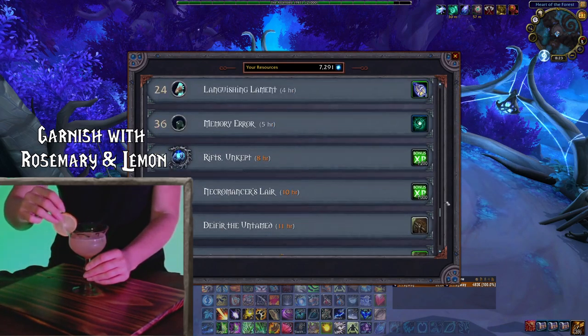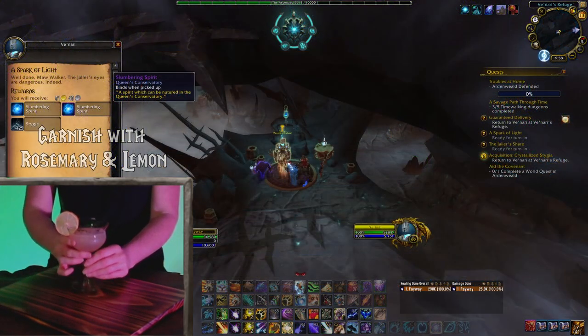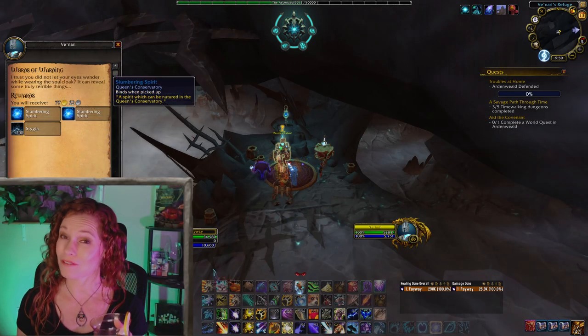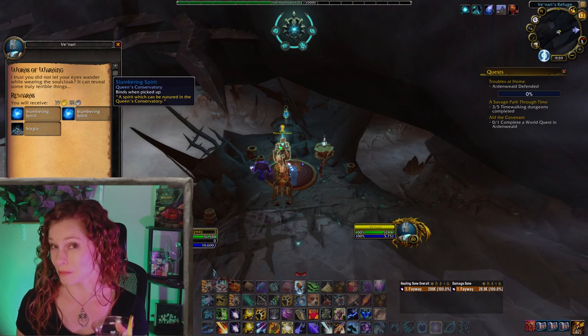Also, with the spirits rewarded from the Maw, sometimes it shows that it's an epic level spirit, but you still just get a rare one. It feels pretty buggy, and I hope they fix it to actually be an epic level spirit.